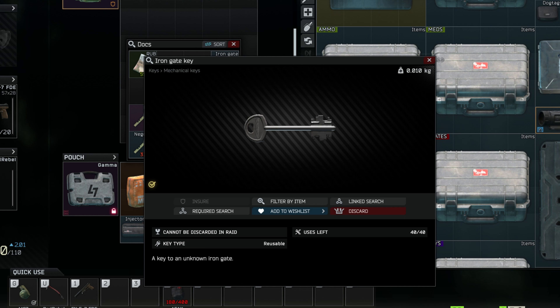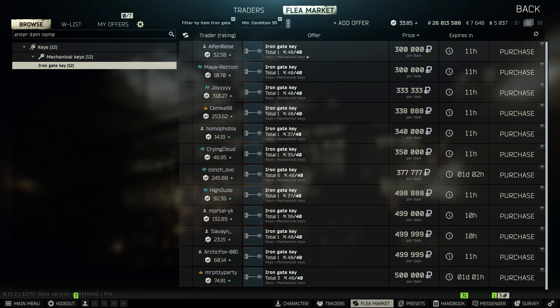Welcome to a key guide for the Iron Gate Key. This key is used on the Streets of Tarkov map and can be located in jackets, drawers, and pockets and bags of scavs. You can also get it on the flea market — at the time of this video it was roughly about 300,000 to 500,000 rubles.